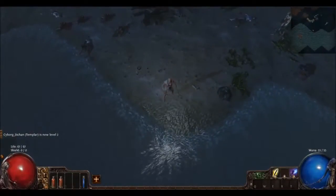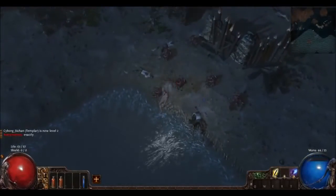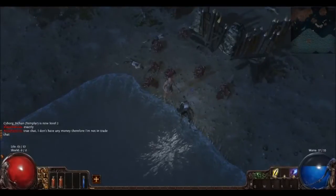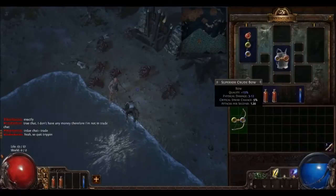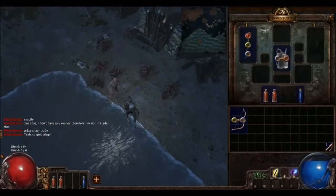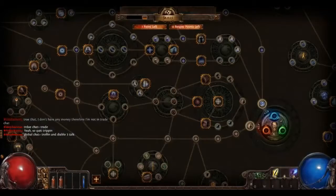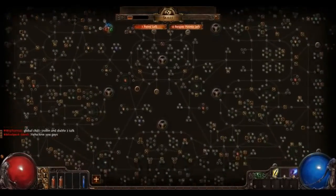I just leveled up here. Let me try and show you guys how the skill system works — or the skill web, I should say. Here's my inventory screen, which you can open with I. And here it is — the skill web. Look at that thing. It's like the Matrix — totally Final Fantasy X. Look at it. It's huge.